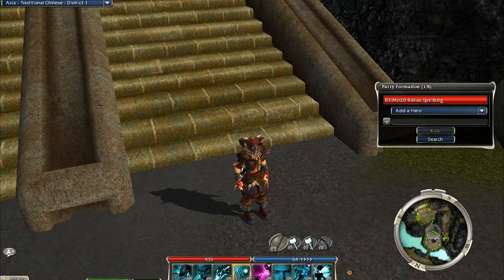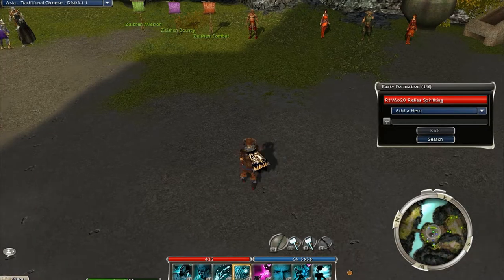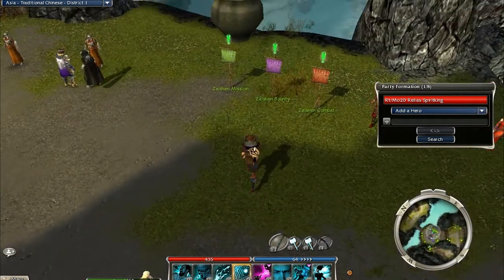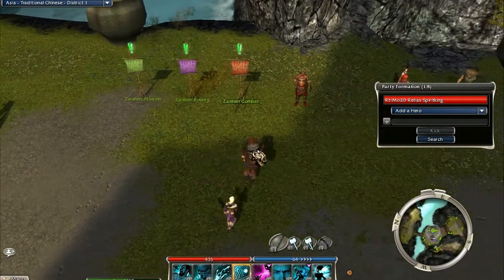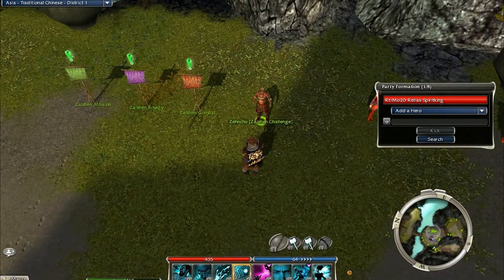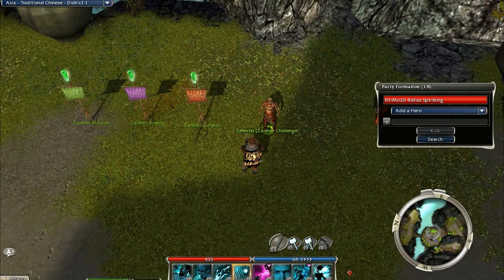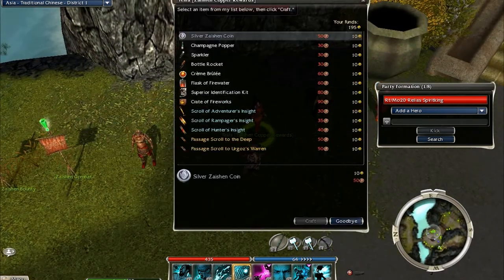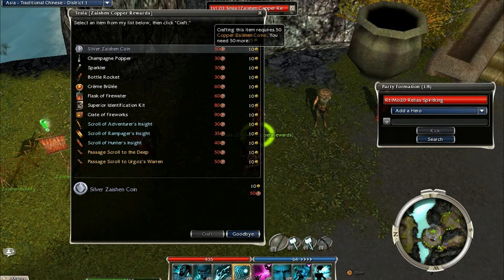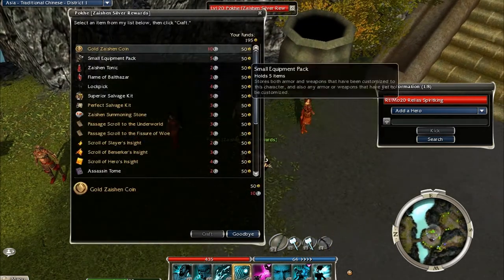Now let's go to the rewards, which are pretty cool. Once you've completed one of these quests — doesn't matter which one — it gives you an option for hard mode, which gives you more coins. When you've completed those quests, you turn them into Zenku and he'll complete them for you, and then you will have a bunch of copper coins.